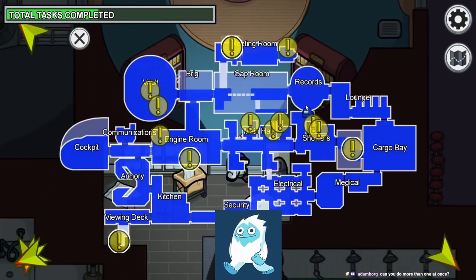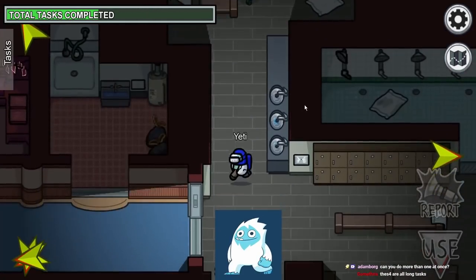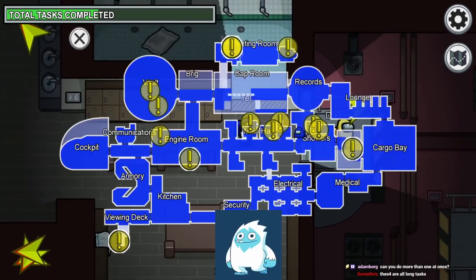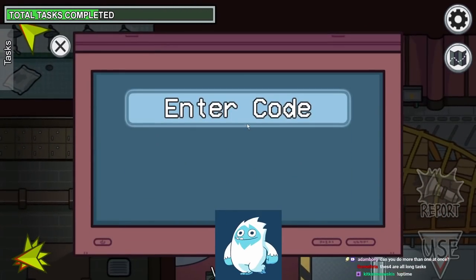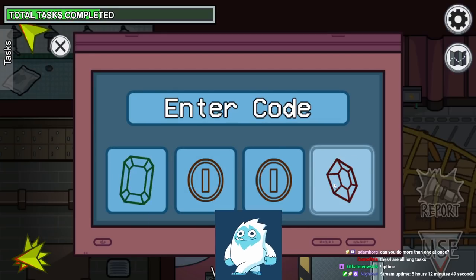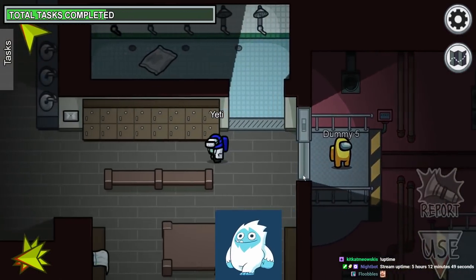Now we're going down from records into showers. I pick up the towels and enter the code. It looks like I've already forgotten what the symbols were, but I'm going to take a guess that it's green, coin, coin, red. And I was right. Thank God.